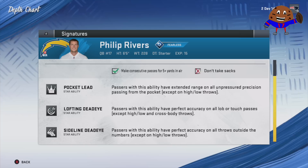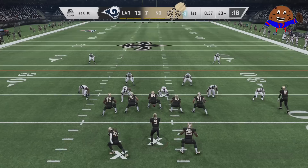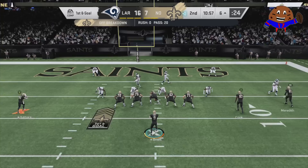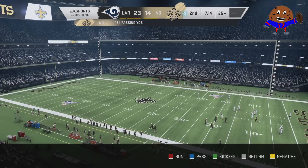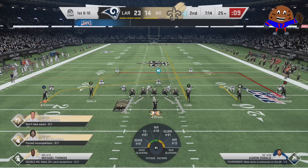The next X-Factor ability I want to talk about today is the Fearless Superstar ability equipped on Drew Brees and Phillip Rivers. When these two quarterbacks are in the zone, they do not feel pressure from pass rushers — no matter the likes of Aaron Donald or anybody else. I'll show you two examples of Drew Brees feeling the pressure from Aaron Donald right in his grill, with 'pressure' and 'heavy pressure' as the feedback. Here is Drew Brees entering the zone, similar to Tom Brady who has Pro Reads. You need those consecutive 5-yard completions — it took 4 for Drew Brees to enter the zone.